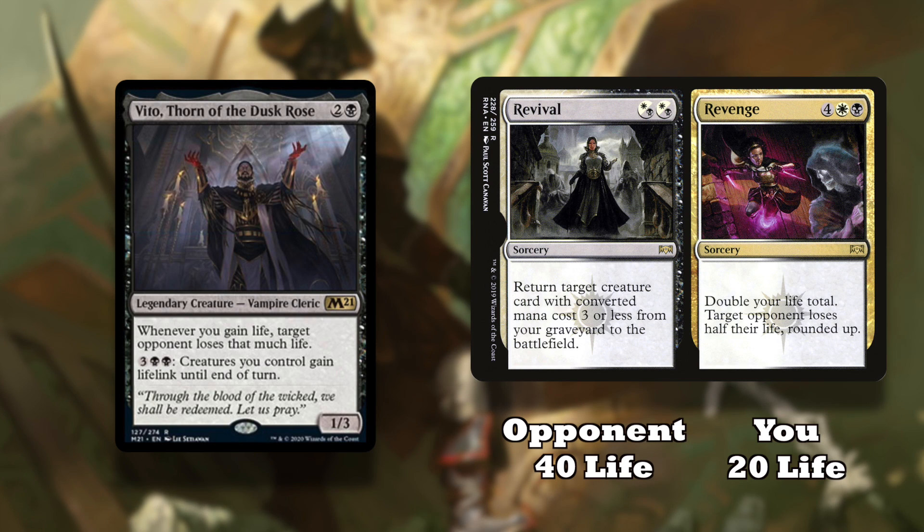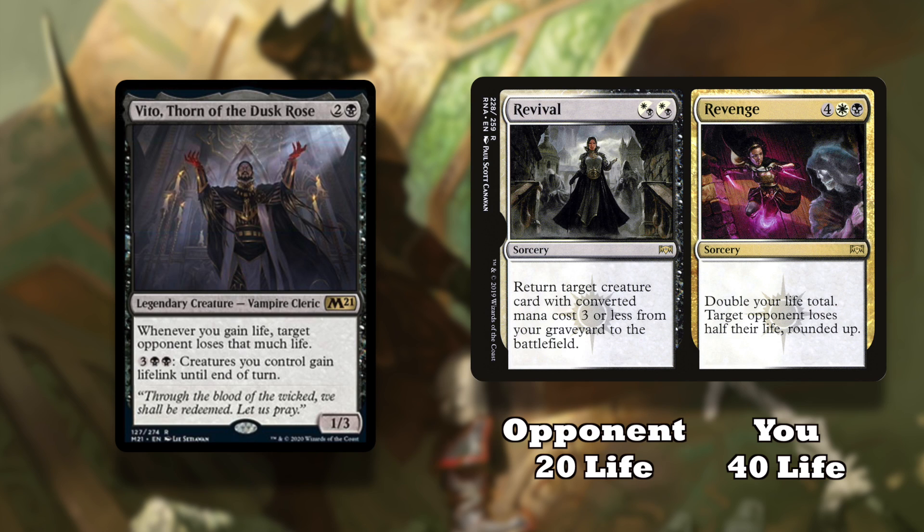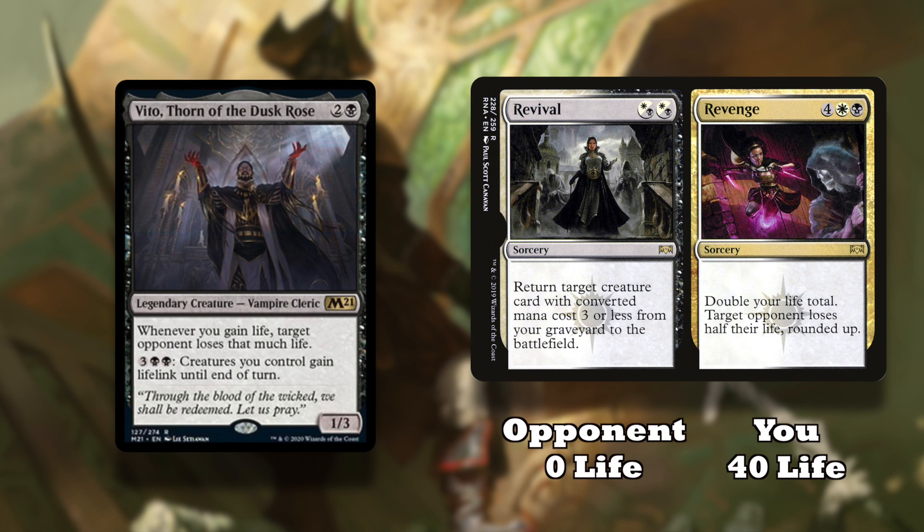you double your life, gaining 20, and then that opponent halves their life from 40 to 20. But then, since you have Vito out, you can make an opponent lose 20 life because you gained 20 life by doubling yours. This means with Vito and Revenge, you can one-shot any opponent if you have at least half of their life.